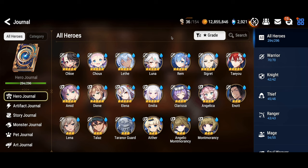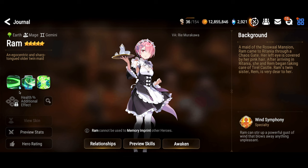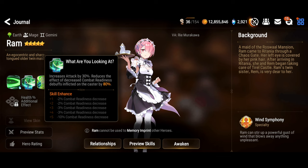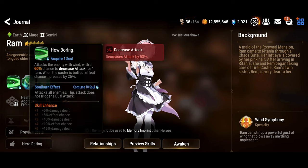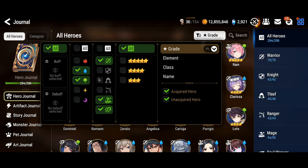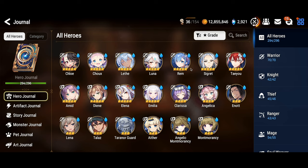On the 17th we get another collab: after Guilty Gear gets up and running, we roll into the ReZero collab. You will probably get Ram for free by doing the story, as has always been the case. She is a fantastic Banshee unit — she takes better gear than Baikon, but she can still do the job, especially if you run her with Lucy. Covered in the video in the description.